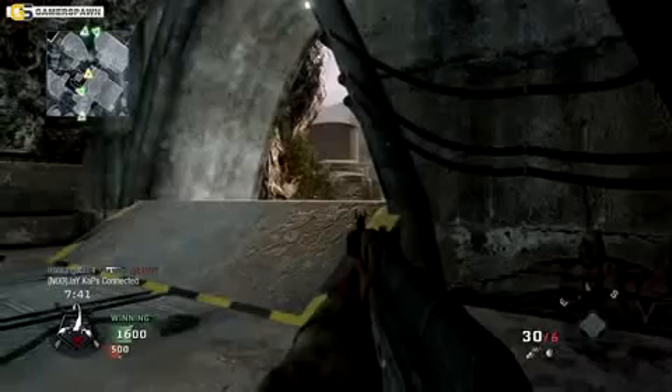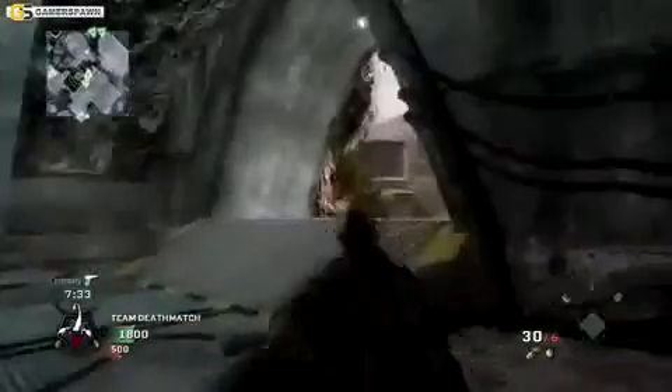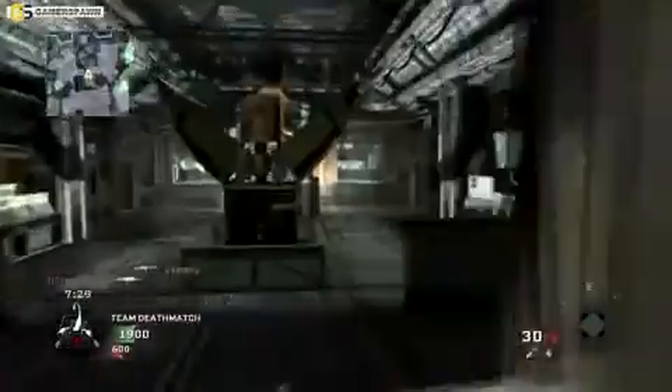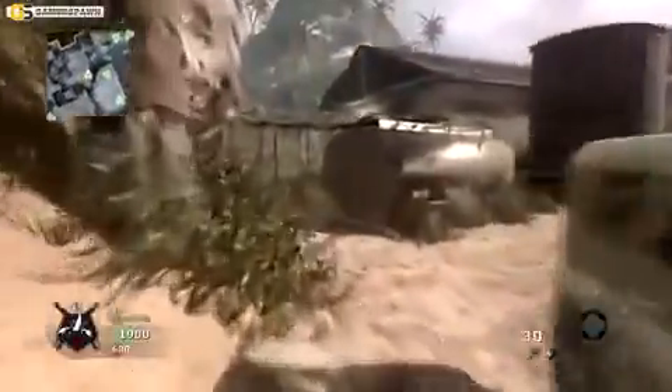On this map, if you notice, I'm in the middle of the map a lot in this little area here, because people do tend to come down here a lot and it's easy for me to pick them off — especially with a silencer — and they can't see me on the radar after I shoot. I find that's pretty effective down here with the silencer, and it makes rushing pretty easy too.